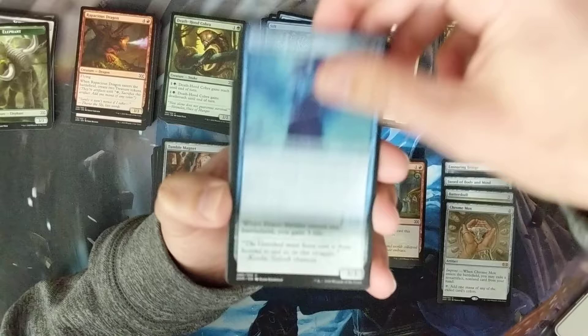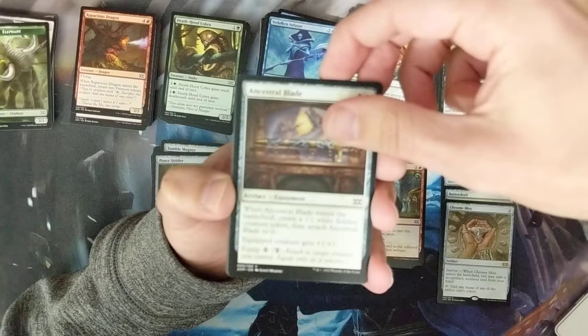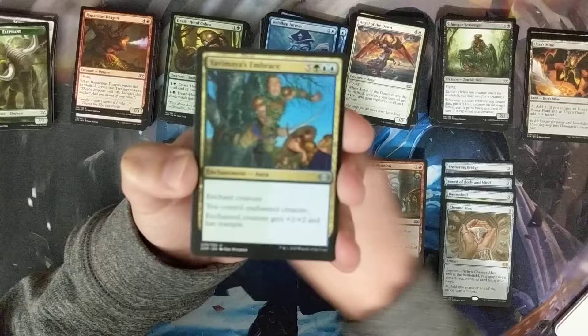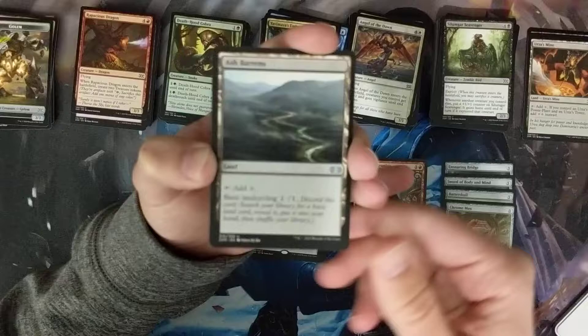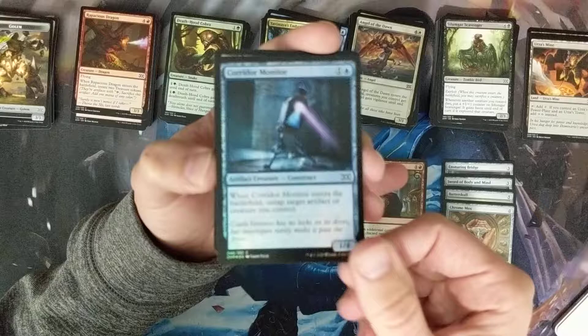Got the Tumble Magnet, Peace Strider, Urza's Mine — very nice — and Ancestral Blade. Should be going into the uncommons: first is Sphinx of the Guild Pact, into Yavimaya's Embrace, and the Ash Barons — nice, always useful, pretty much goes into any deck I feel. We've got a Golem. A common: Twisted Abomination. And a common: Corridor Monitor.